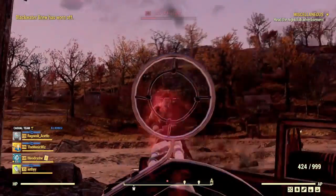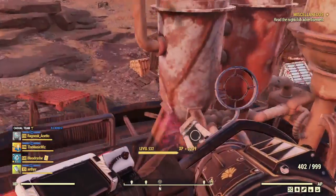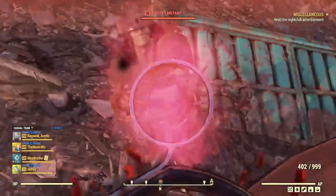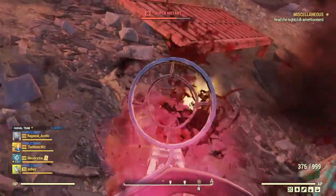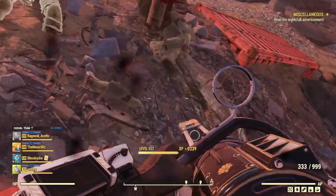I can show you this character's camp — I kind of made it like a fire watch slash fire station. I tried to use my jetpack but I don't have my jetpack on this character.